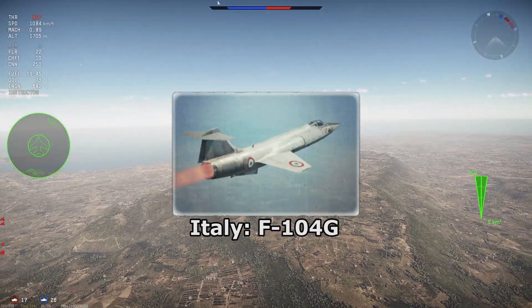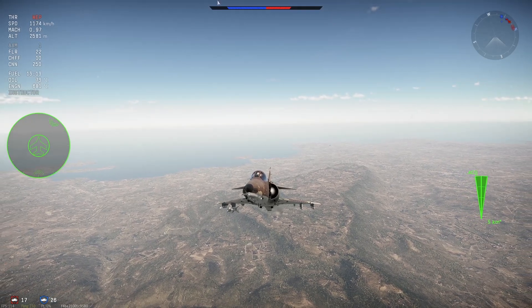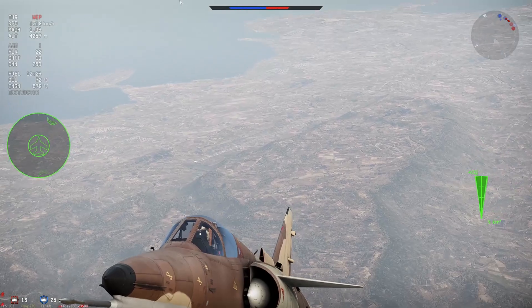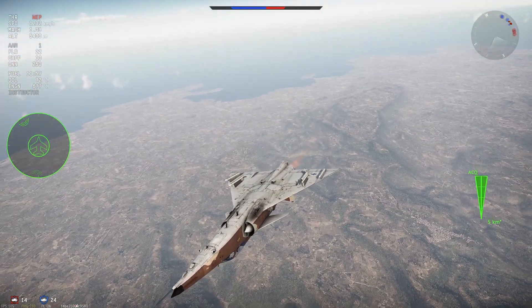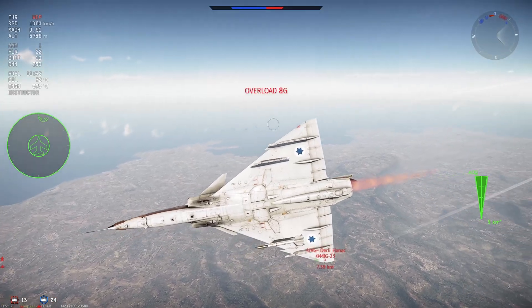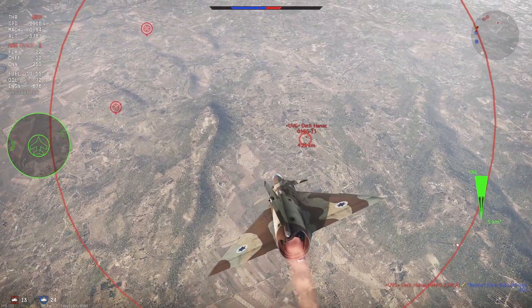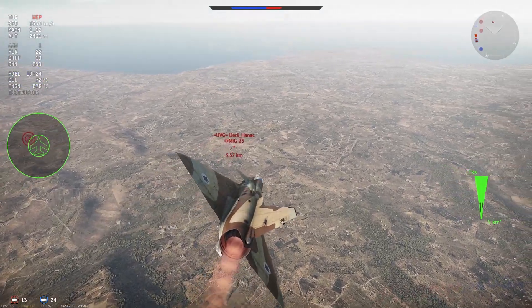Italy only has Starfighters between 10.3 and 11.3: the F-104G with two AIM-9Js, the F-104S with six AIM-9Js or a 4x2 Sidewinder-Sparrow-E combination, and the F-104S ASA with a 4 AIM-9L or 2x2 Aspide/AIM-9L combination at the expense of its gun. This one is pretty easy — I would consider the worst being the F-104G. It's one of the aircraft I said could be good, but is considered worse because everything else is just better. The F-104G at 10.3 is more than enough to do what it needs to do with only two missiles, but everything else compared to it is just better. The F-104S has six AIM-9Js and its power capability, and the F-104S ASA has one of the best IR missiles in-game. So by default, F-104G takes the cake — or does not take the cake.